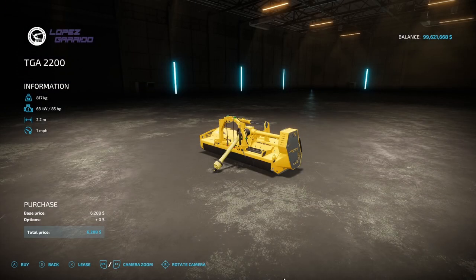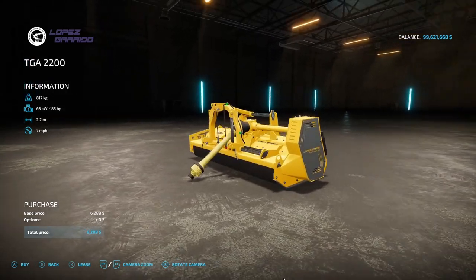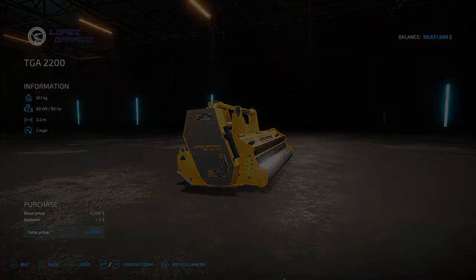Next, we have another new mulcher for today: the Lopez Gerardo TGA 2200 from Raleigh Christie. This is an excellent forage shredder — very strong and robust to completely remove all forage. It is $6,288, required power is 85 hp, working speed is 7 miles per hour, and working width is 2.2 meters. There are no options for this one, but the level of detail is impressive.